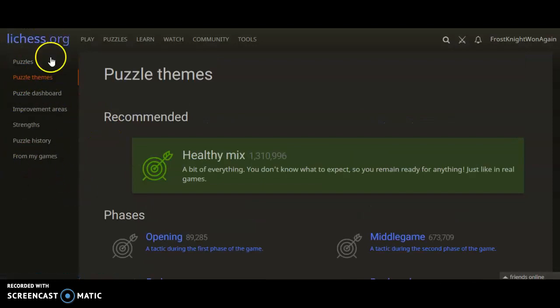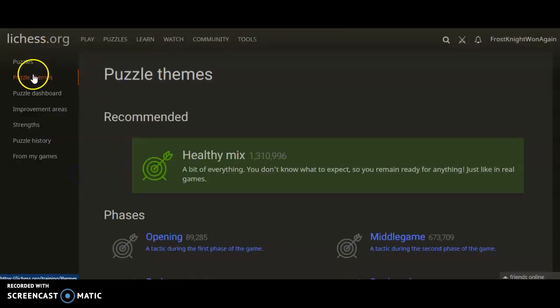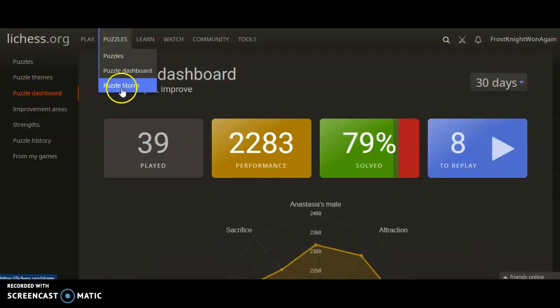Over here you'll notice we have another little menu. Now the puzzles itself — that's what we just looked at. So we're going to go back to puzzles now — the Puzzle Dashboard. That's also in here, you can get it by going right here. And this is the puzzle dashboard.